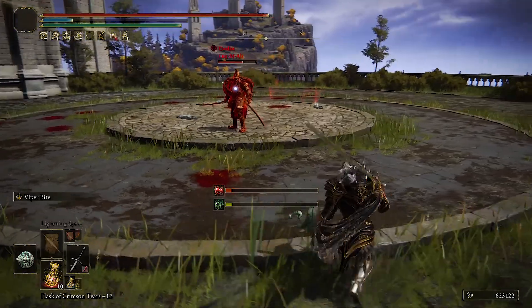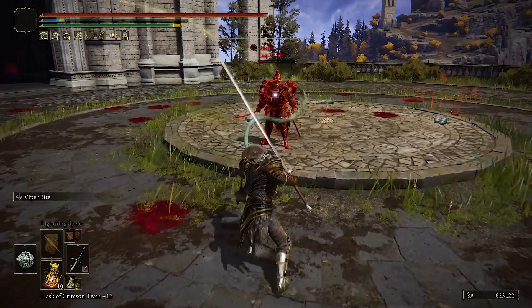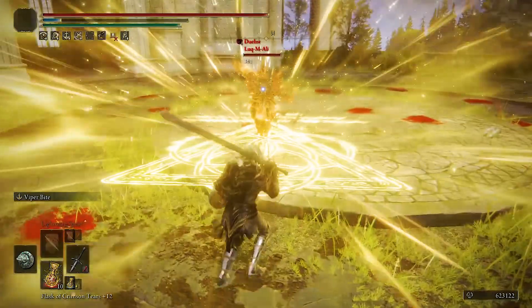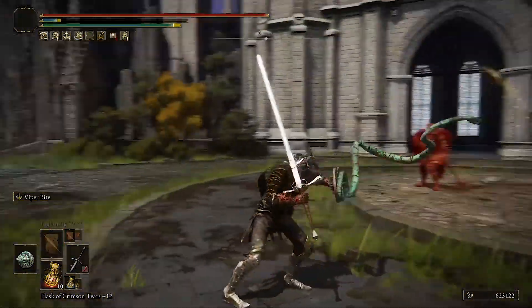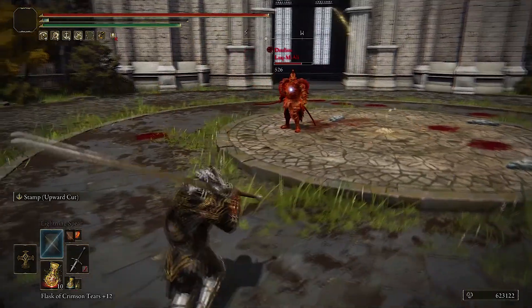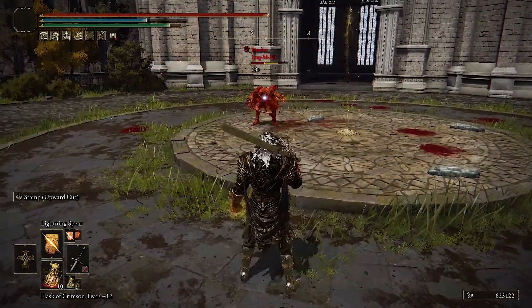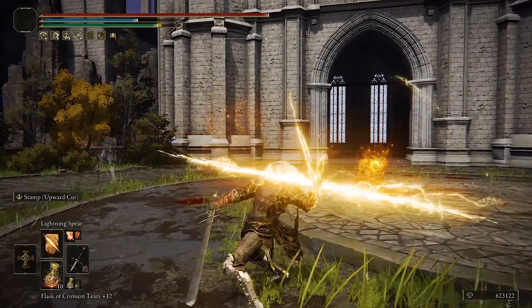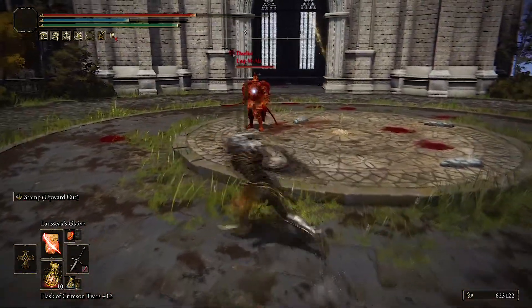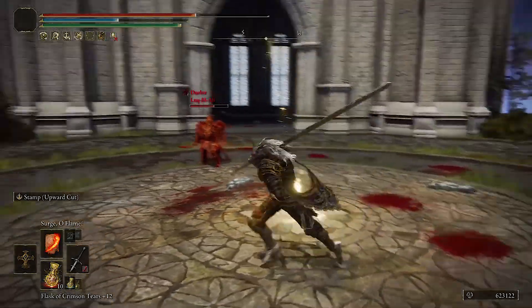They increased Viper Strike — there was a glitch where it only gave normal poison, but now it always gives deadly poison and it's faster to use. Lightning Spear got buffed — normal damage is good and when fully charged you get increased damage. It's a lot faster to cast too, making it great for returning Dark Souls players.